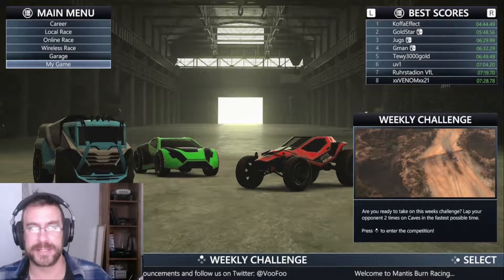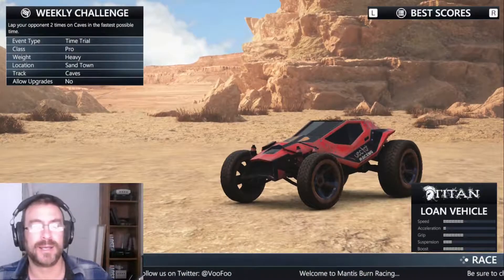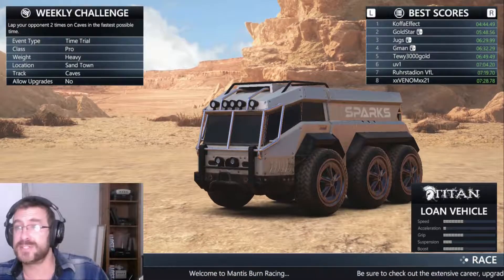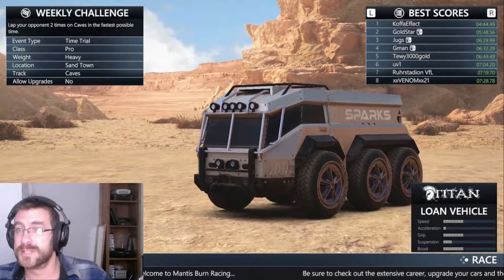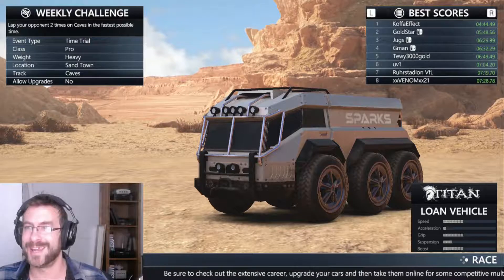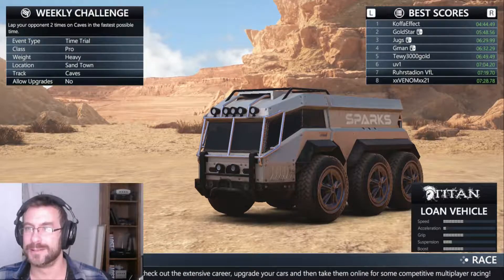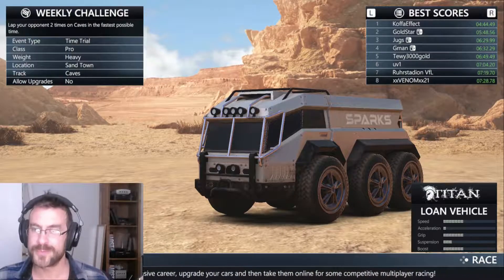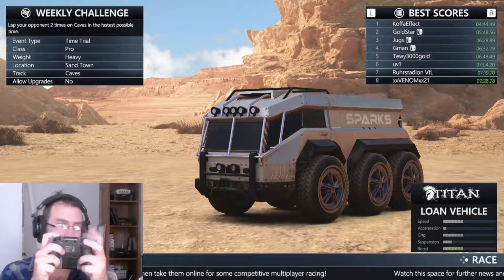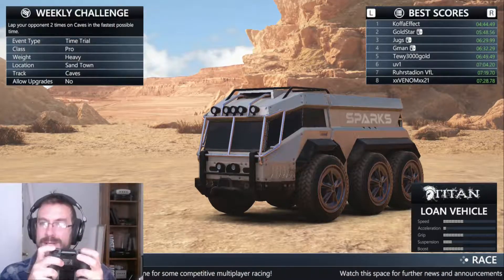You basically press the X button to join that, and we have to lap our opponent two times on caves in the fastest time possible. You'll notice the time to beat is 4.44, which — that's not happening. I would like to see what the other times are, but I actually don't know how. It says L and R, but you'll notice it doesn't actually do anything.